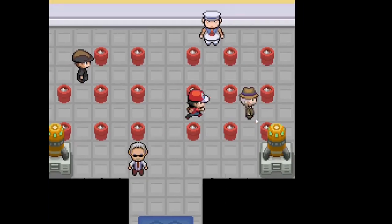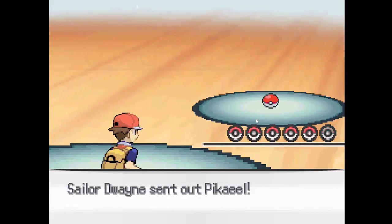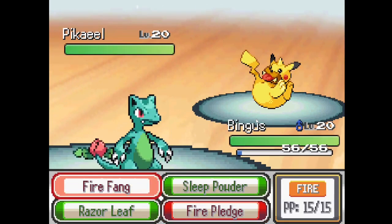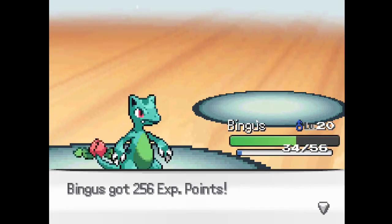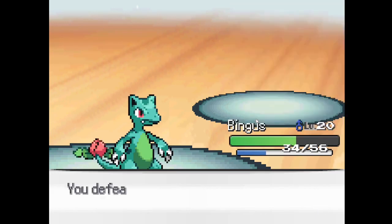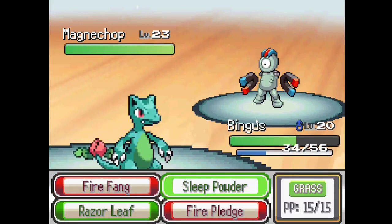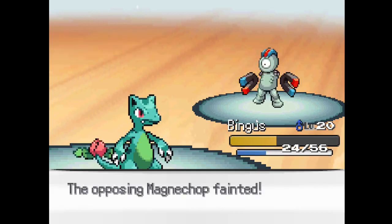What gym is this? Oh, it's a water gym. I already did a water gym, so that wouldn't make any sense. Is it electric gym? Might be electric. Let's go for Razor Leaf. Dude, being a grass-fire type is actually really good. I'm surprised — you're weak as hell. A random old man. Yeah, it's an electric one. Fire Fang will deal with you. There we go. Easy. Let's keep evolving.